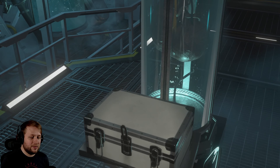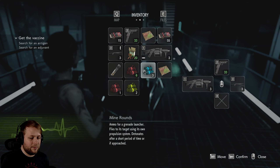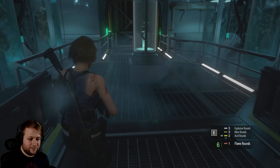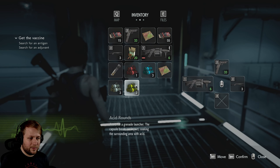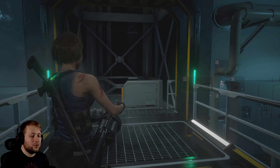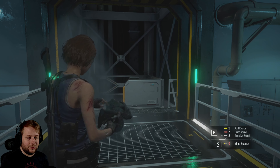Oh, there's things here. Explosive B. Combine those, make some more flame rounds. Stack those up. The grenade launcher is so weird because you can like reload everything and it does take it out.